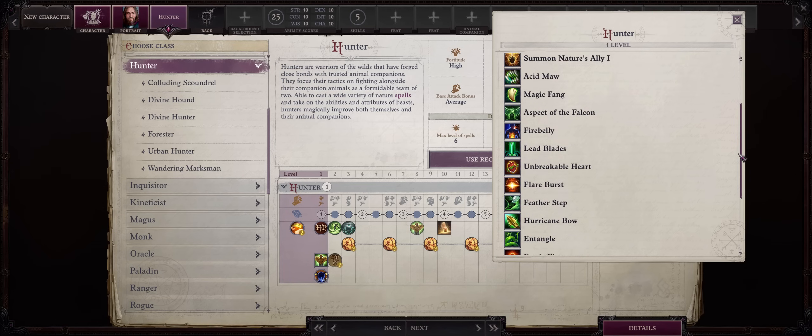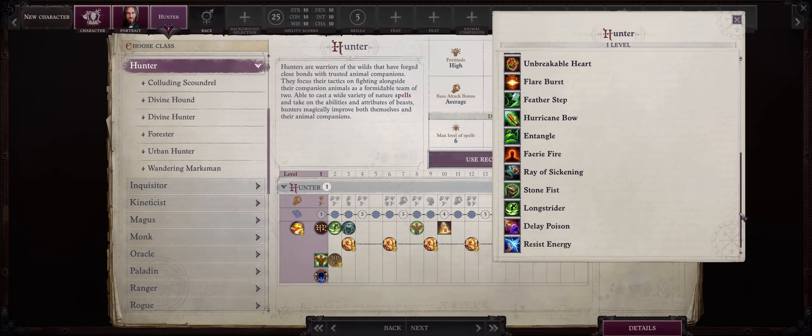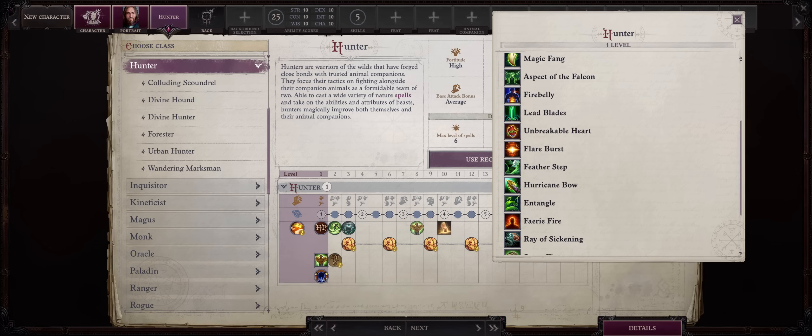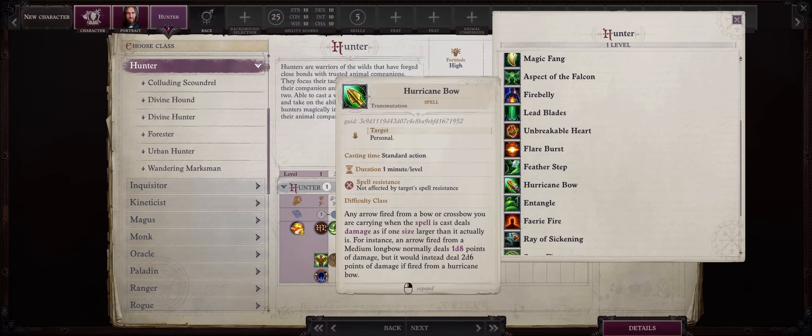You would also get some minor spellcasting, but at most you would just be using this for Lead Blades to enhance your physical power or Hurricane Bow for bow attacks, although they would have very low duration, but still plenty of time for most bosses.